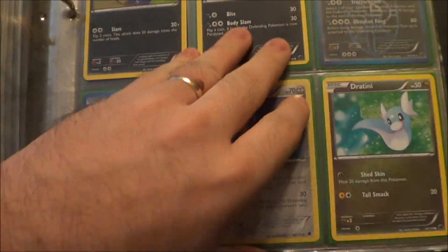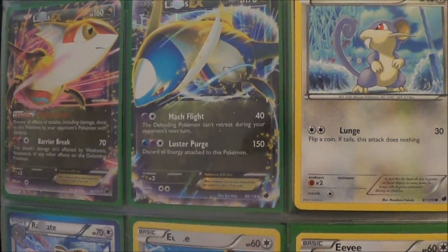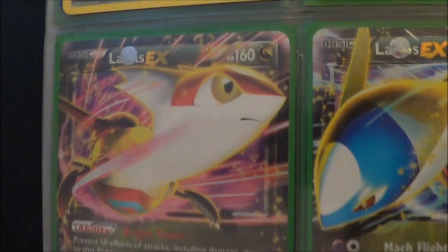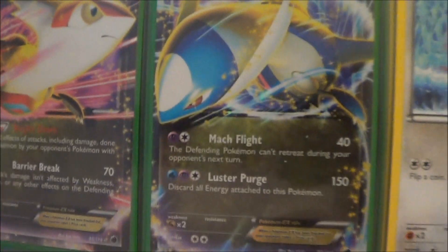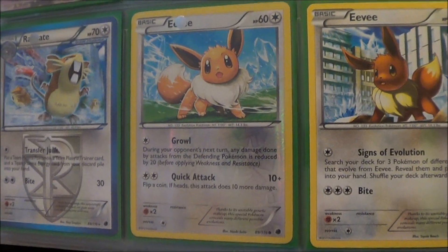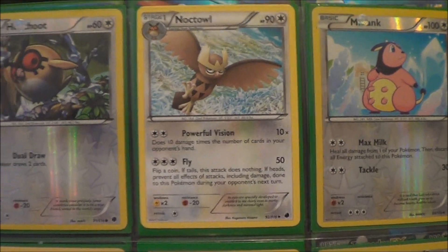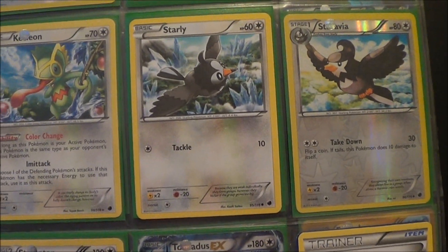Surprisingly I'm also missing a lot of trainers from Holon Phantoms. I have all three EX cards from that set, and I also have a star — Gyarados Star. Lottie House is probably my favorite card from that set, actually the full art Lottie House is probably my favorite card overall. But anyway, this completed Plasma Freeze set is really, really awesome.